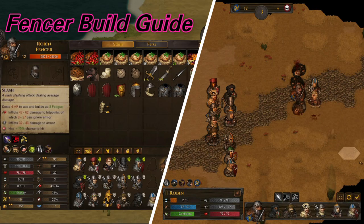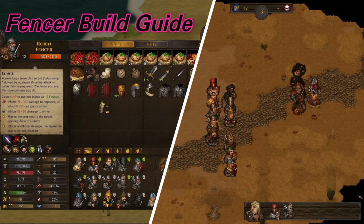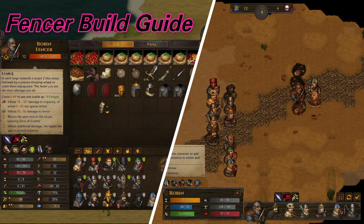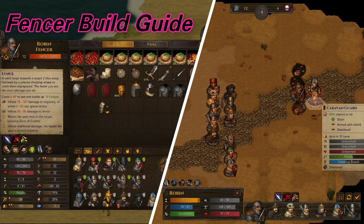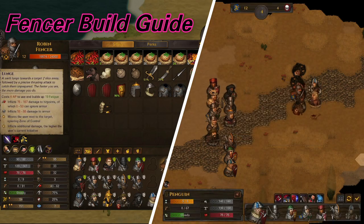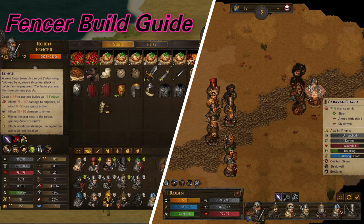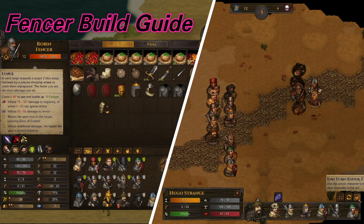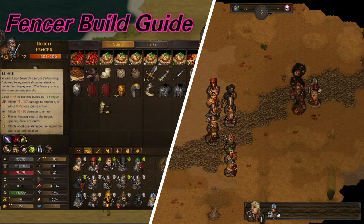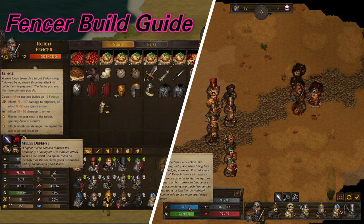With higher initiative, let's look at the damage. The slash ability stays the same — you get the 10% chance to hit because it's a sword, and with the mastery, we'll talk about that in a second. Then there's lunge, which is the bread and butter of this build. Effectively it is footwork — you're allowed to leave a zone of control to attack somebody else and fall into another zone of control. It's fatigue intensive: 19 fatigue with mastery, 25 without. The damage increase at 151 initiative is huge, and my ignore armor chance is up to 53. That is dirty — highly underrated with this weapon.